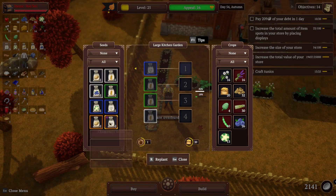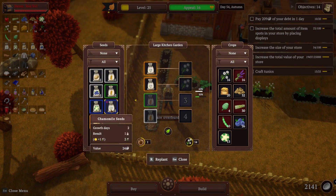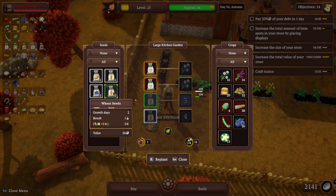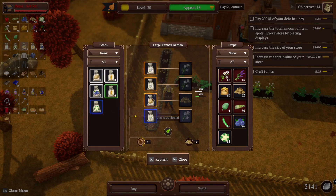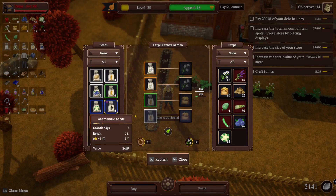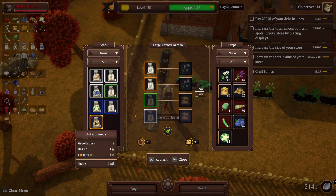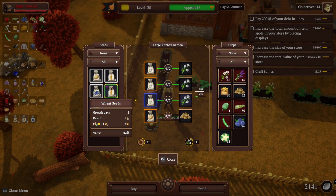All right, this is two. Let's see — one, two. So I wanted that one. And that one? There we go. Yeah, these two can go in that single plot I got left, I think.